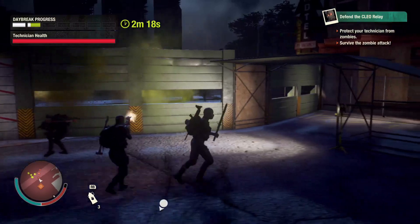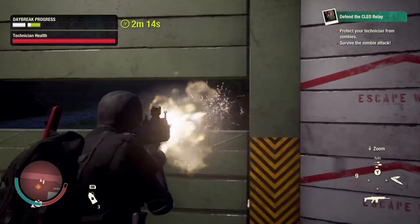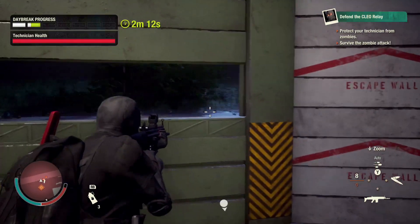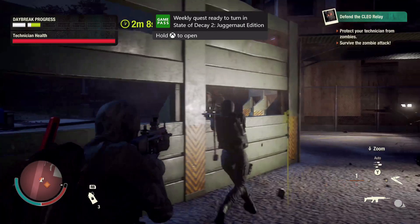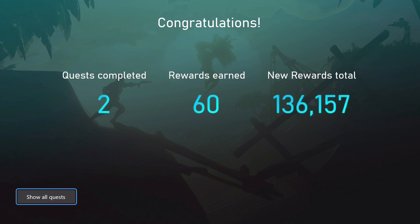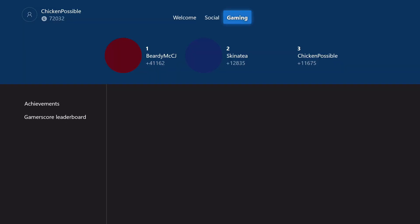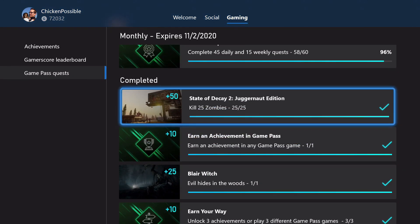Not really sure what happened there — one of my teammates seemed to be attacking me for a split second, so I started attacking back thinking a zombie had broken through. But anyway, we've got our weekly quest completed and we've got those 50 points, so we'll go ahead and turn that in. We also got 10 points at the same time for unlocking an achievement. That's going to do it for State of Decay 2.